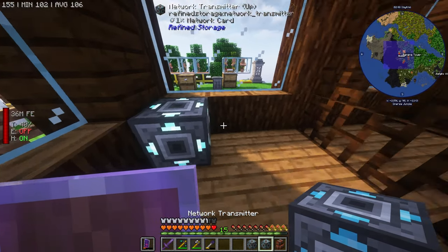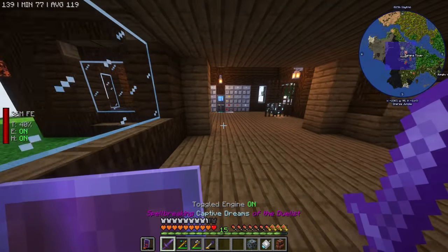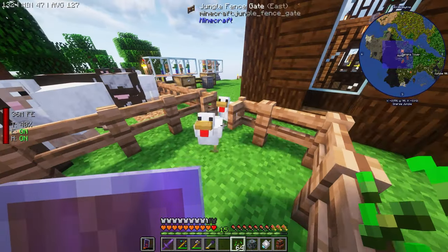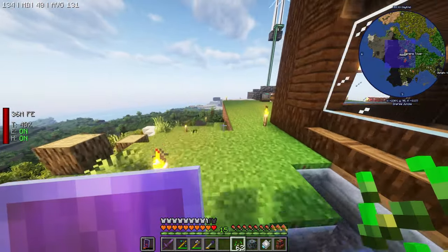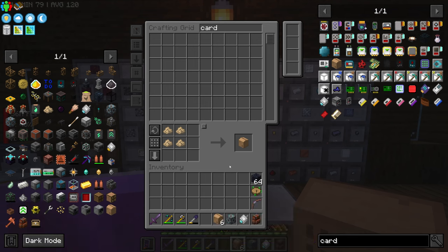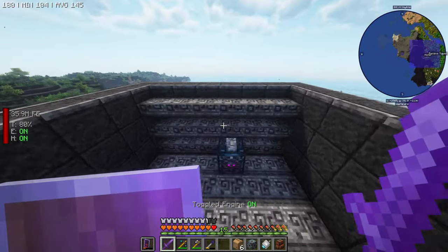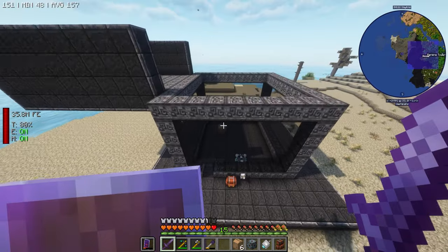Network transmitter is placed here. Let's work on our mob farm — we'll need cardboard boxes and plenty of spawners. We also need a way to turn on machines wirelessly. Let's look at our current mob farm and turn the jetpack up, because I'd like to have levers remotely turned on from down here — a system that turns all of them on.